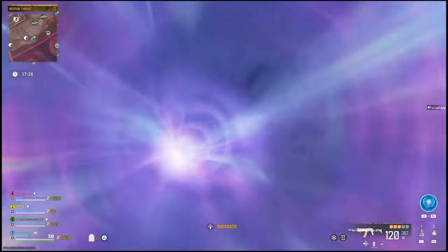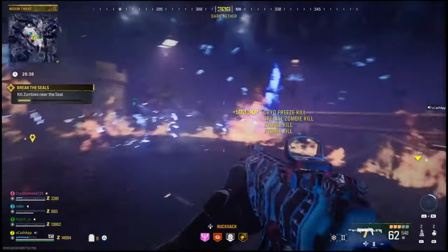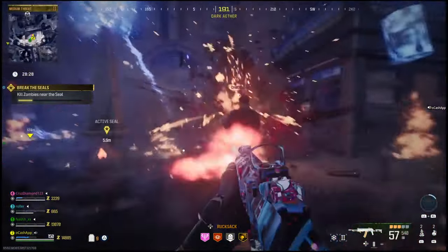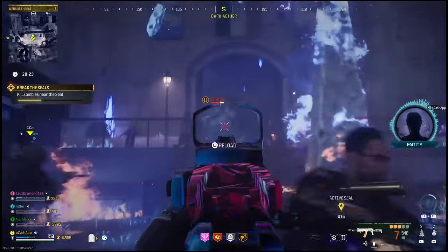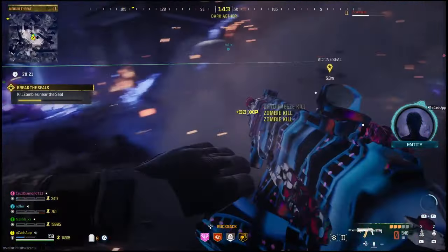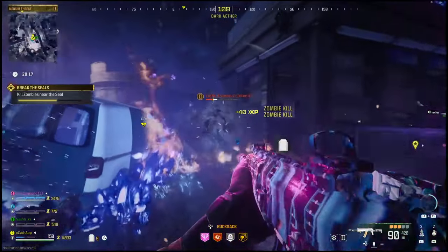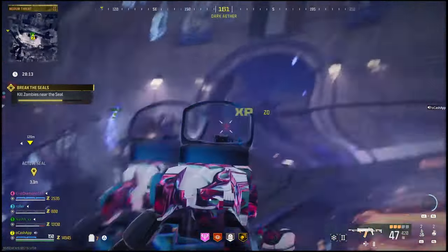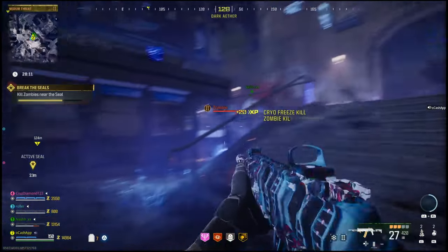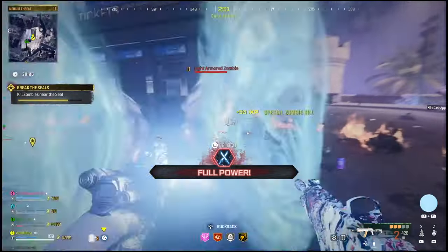Once you guys are in, it will give you a small quest where you're going to have to go to four different seals and charge them up. In order to charge up these seals, it'll say to kill zombies near the seal. It's pretty simple — especially if you've played other zombies in the past. It's the same as charging up totems on older zombie maps or feeding one of the dogs. You and your team just need to stay near the crystal, and each kill will start to charge it up with the souls from the zombies. You'll go to four different totems to get this done.